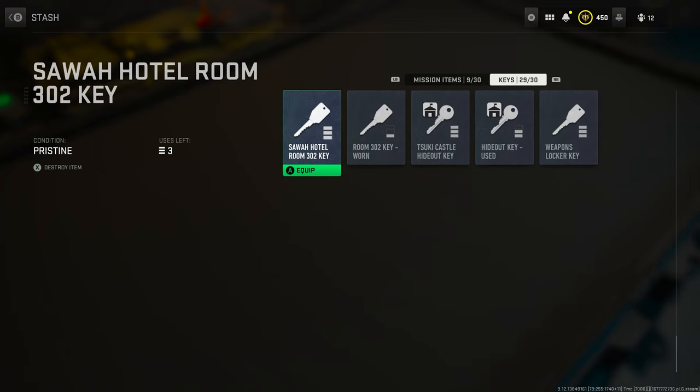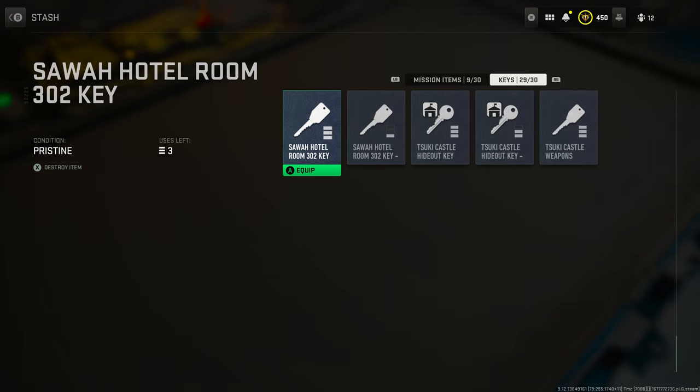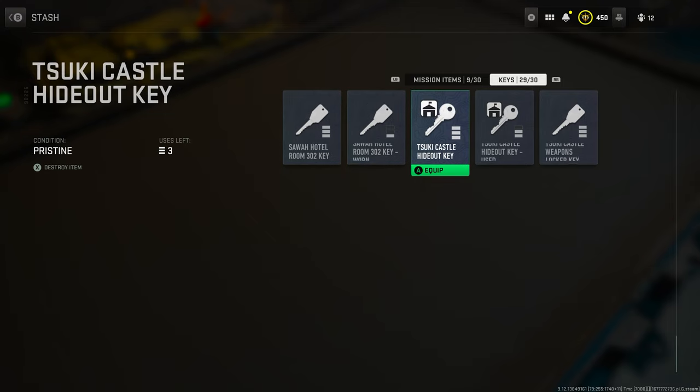Moving along, we have the Sahuan hotel room 302 key. This is extremely important because it allows you to exfil with the golden Deagle — which you'll need to actually exfil — from room 302.